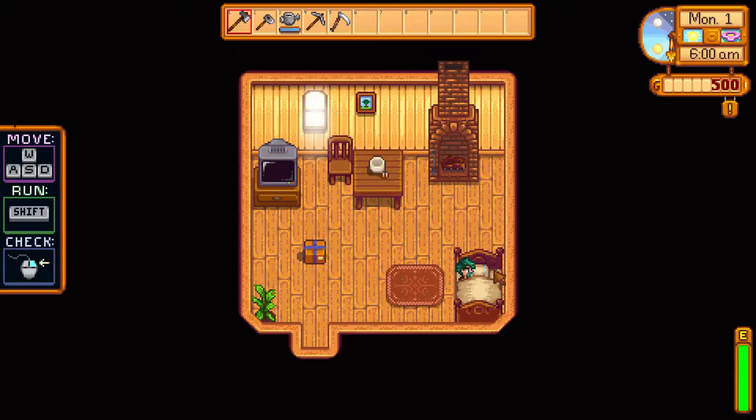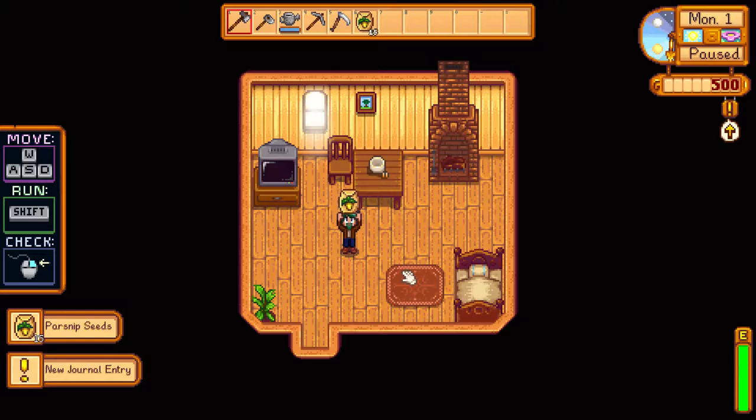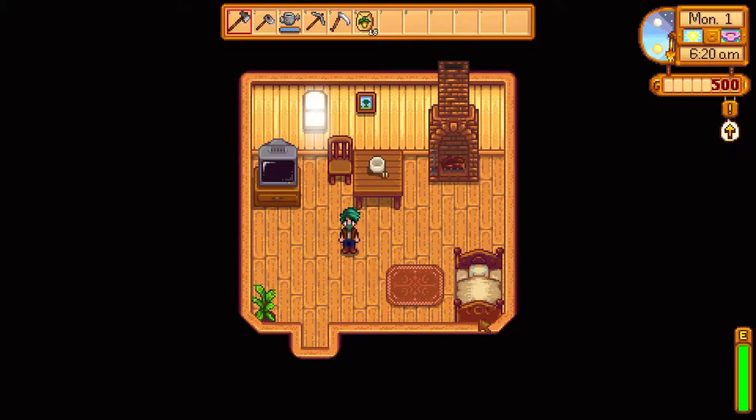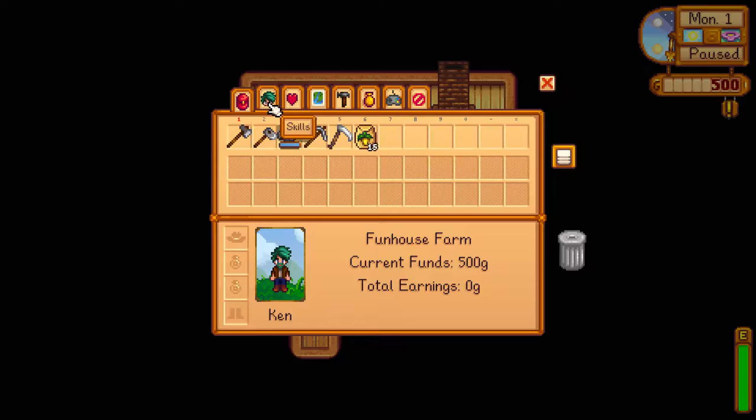And the cock crows. Our progress has been saved. Oh, we're in bed. Here we go — move, run, check. So that's actually the walk button, that's interesting. Parsnip seeds — 15 parsnip seeds, you received 15 parsnip seeds. Here's a little something to get you started. Mayor Lewis — thanks, Lewis. Now, how do we look at our journal? Map, Social, Skills, Inventory, Crafting, Collections, Options. I don't want to exit game. How do we see our journal? Here we go — F.